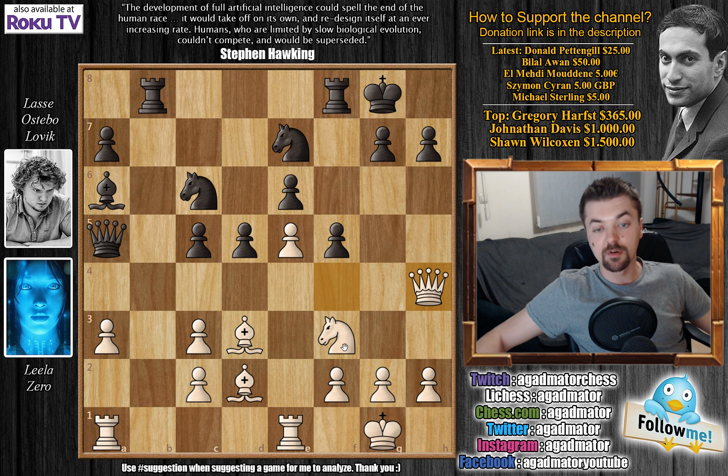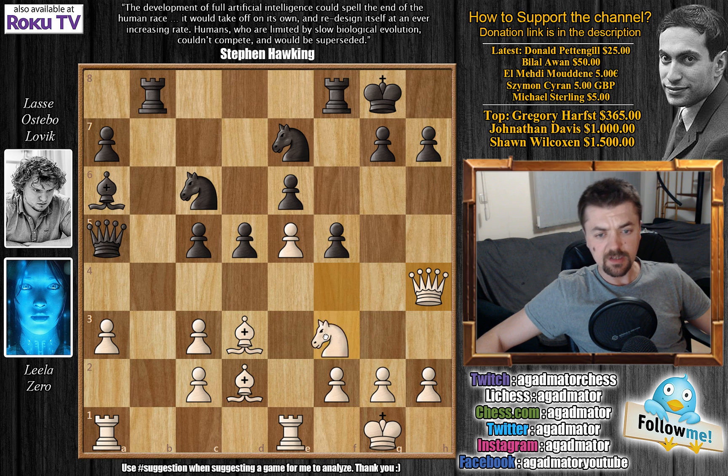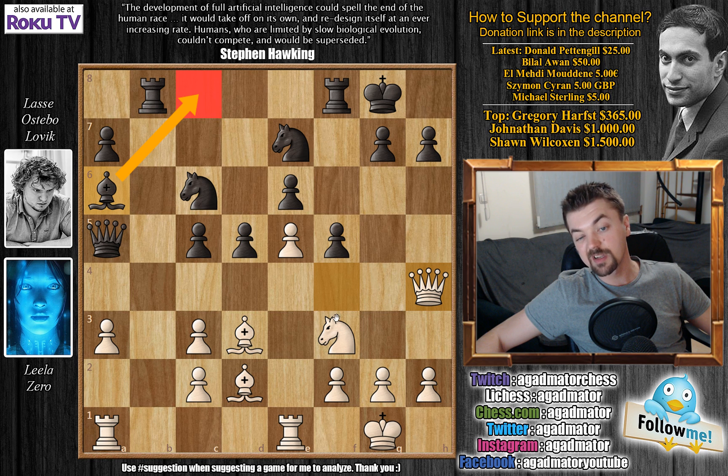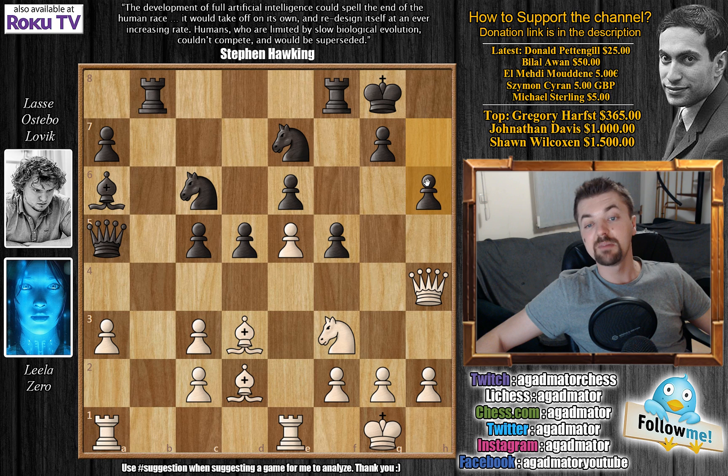The queen is very nicely placed on h4. White definitely has ideas of knight to g5 with ideas of queen to h7, and the knight from g5 will also threaten to capture the e6 pawn. Probably the best idea for black would be simply bishop back to c8 to defend this pawn, and then knight to g5 wouldn't be much of a threat. But you don't want to play knight g6 to try and kick the queen away, because queen h5 and then knight to g5 will really be a threat as you no longer have the option of h6. So IM Lovelace goes immediately for h6 to stop any knight g5 ideas.